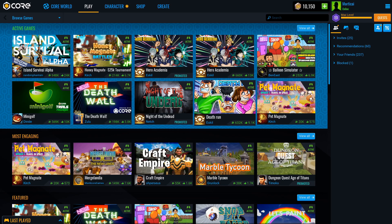Say you create a game and you want some early feedback from brand new players — using a few Core Credits you could just promote your game, start getting some players in there, see how they're reacting to the game, and get some early intel on the actual game itself. Then once you're ready, you can turn off the promotion and make adjustments to your game.